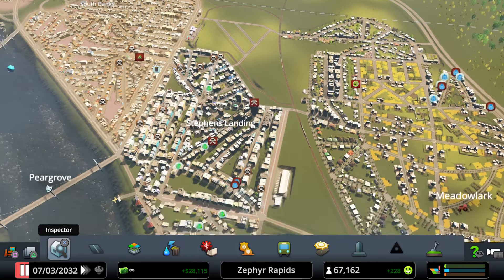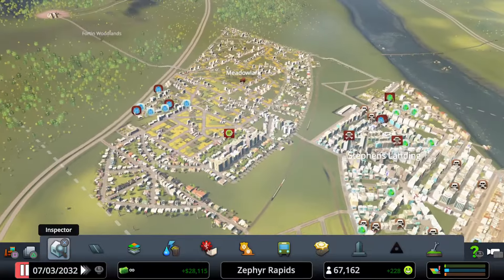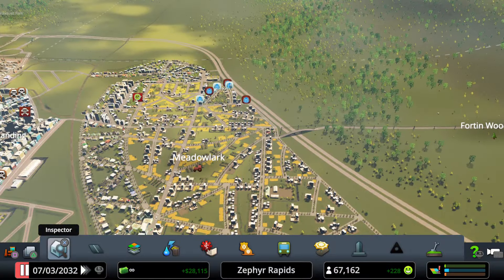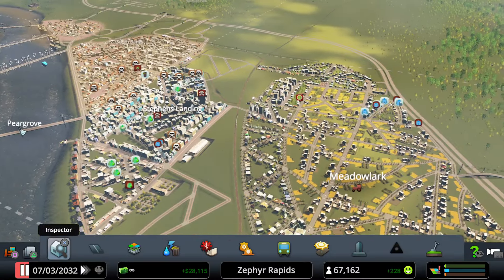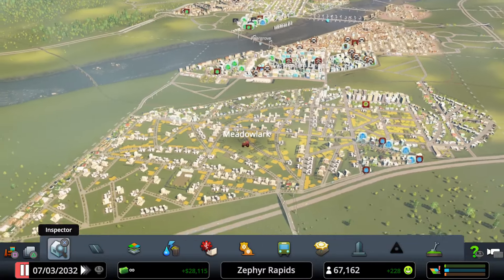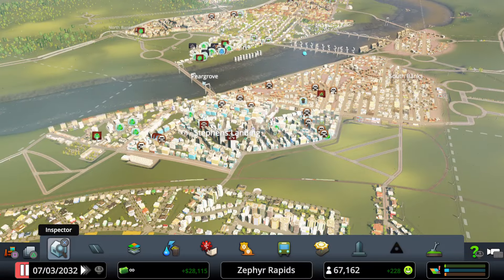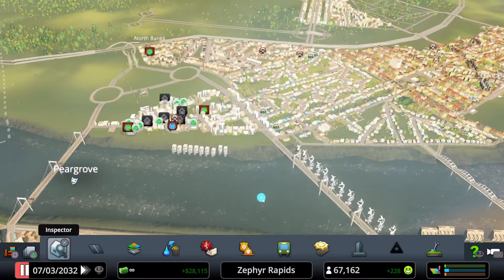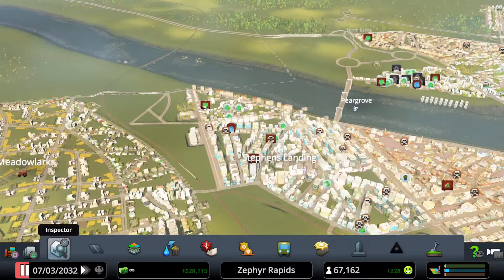Welcome back to Zephyr Rapids. The city has developed substantially since the last video, jumping from 20,000 plus citizens all the way to 67,000 plus residents in the city proper. Within the city limits overall, it has very nearly reached the Metropolis milestone at 70,000 residents, and after that is the very last milestone in the game: Megalopolis.